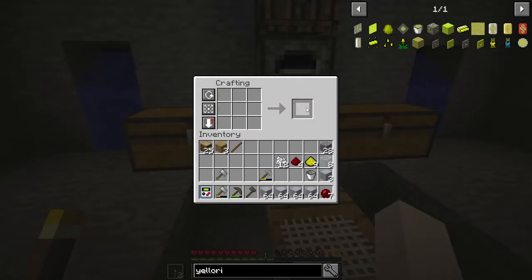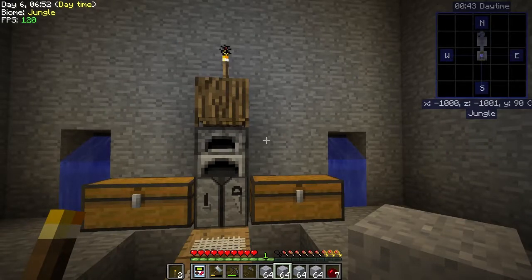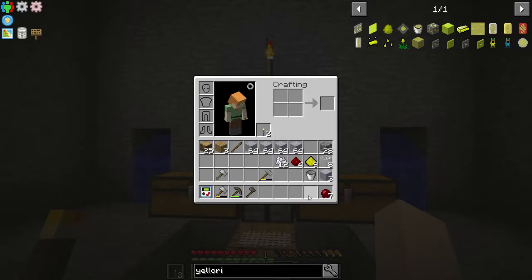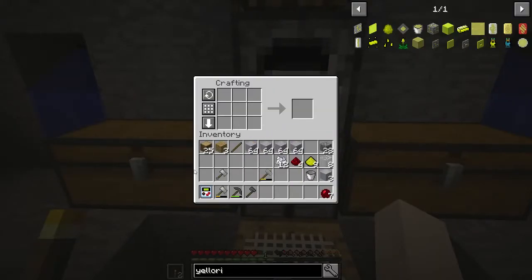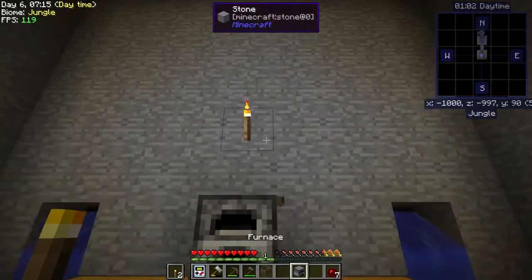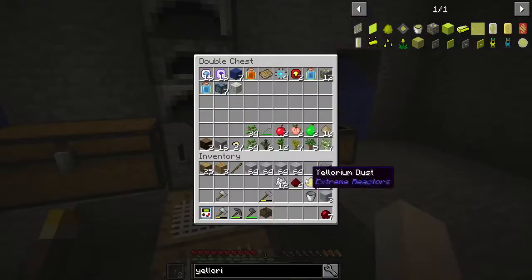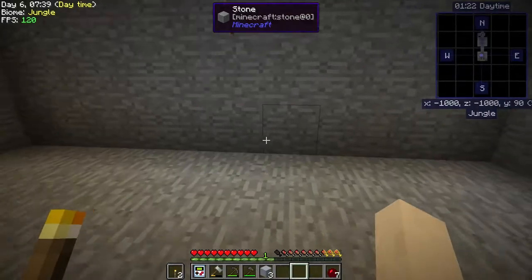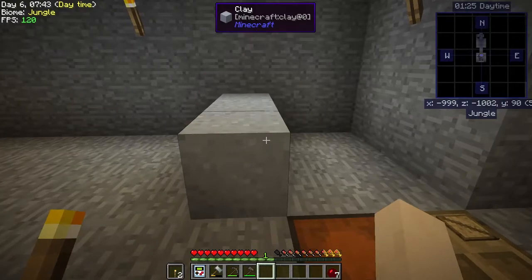Bada bing bada boom - four stacks. What I might want to do is make at least another furnace. We made a bunch of clay so let's knock that back off right there. Hopefully we won't need it for water but we might need it for more clay - we'll probably want to make more crucibles to get some early power generation going.